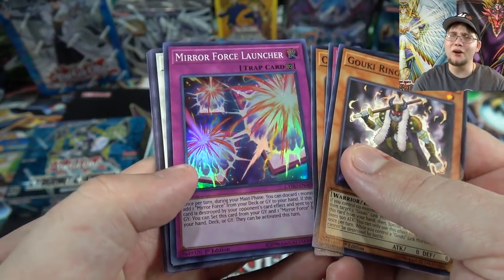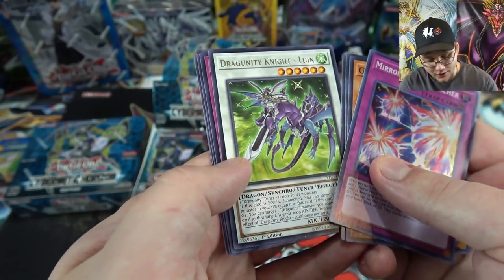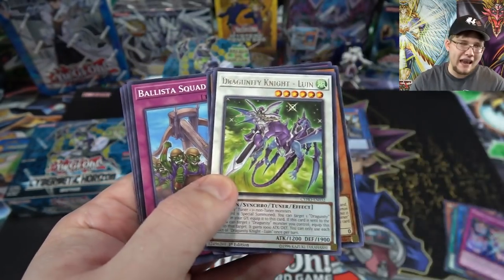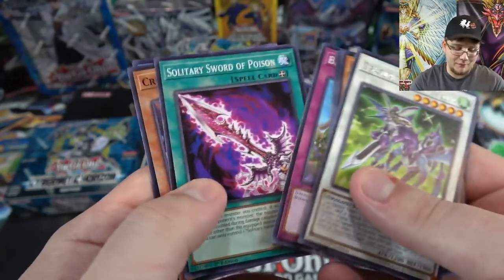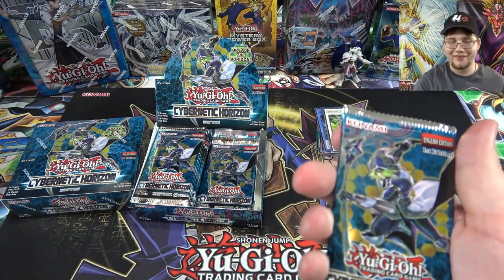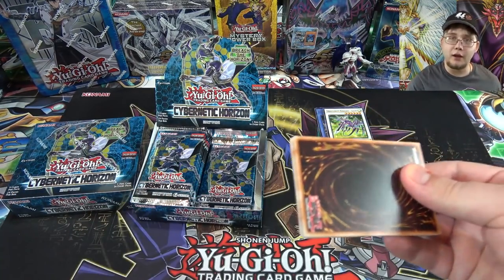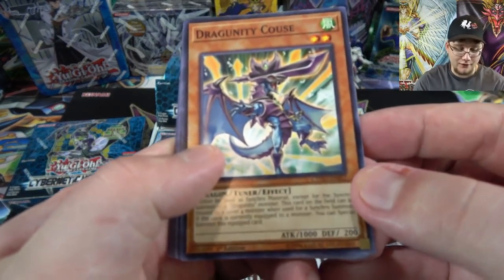We have Mirror Force Launcher — that's actually a new card for Mirror Force, pretty interesting. And a Dragunity Knight Luin — I'm kind of sad that this Dragunity isn't really good, since it's a synchro tuner and that really hurt it. I hate that because I like all Dragunity and I collect all of them, but yeah, their trap cards are disappointing. Ascalon is the stronger synchro, and the fake monsters are actually pretty good.